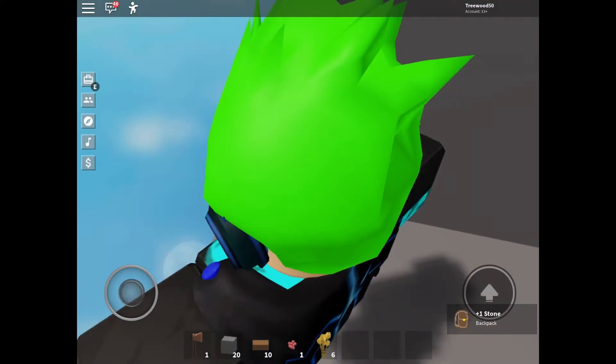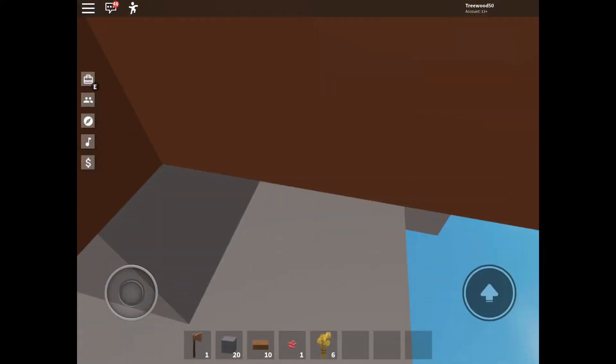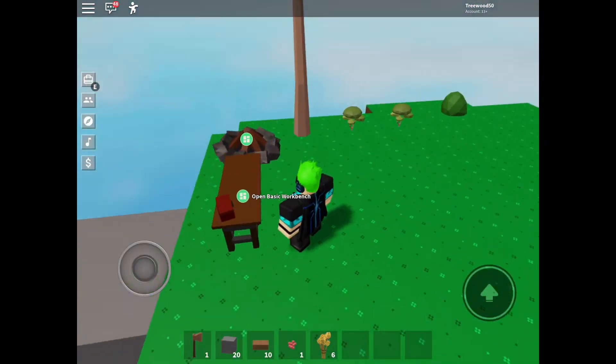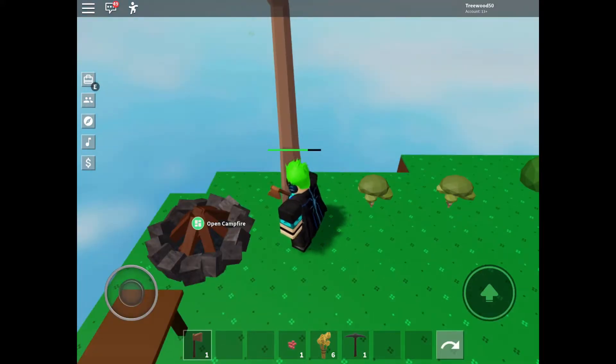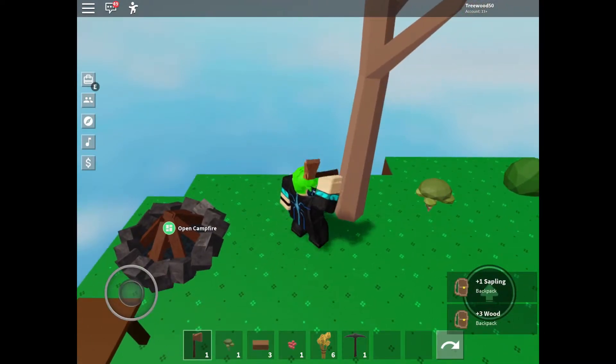We're about to hit 20 stone. I need to get back up — I don't want to fall off; I don't know what will happen. Okay, that was scary! I can make the stone pickaxe now. Next thing I want to get is a chest so I can save up items, hopefully they won't disappear by the next episode.